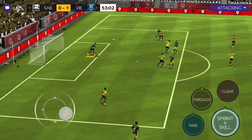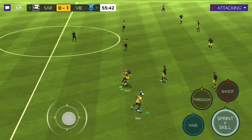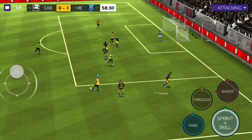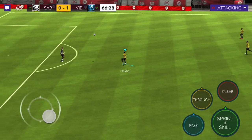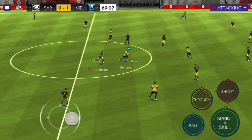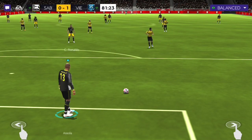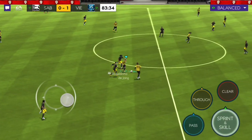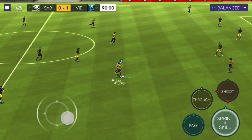Getting into the second half. Zakaria, Frenkie de Jong, and Goretzka is making a run. Back to de Jong — de Jong with a heel-to-heel, cut back to Zakaria. De Jong was in a good position but we unfortunately weren't able to pass it to him. Ariola to Maldini, Maldini to de Jong, de Jong to Zakaria, back to de Jong. You can cross once or twice but crossing the whole entire game — do something else.